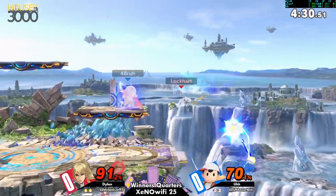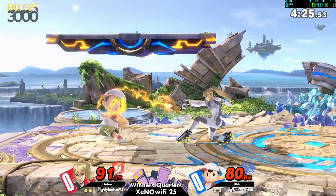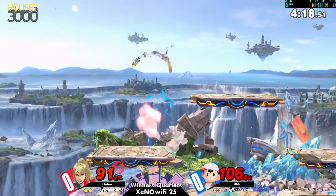ZSS does have the tools to escape yo-yo edge guards from Ness, which is a very important tool to have. When you're fighting and you don't have a way to get around that yo-yo, your life expectancy drops so hard.